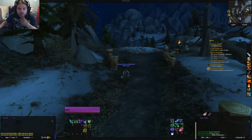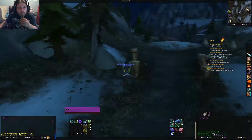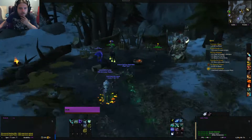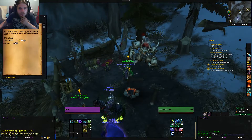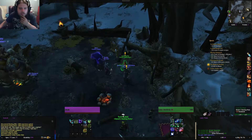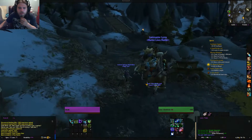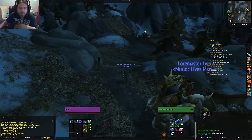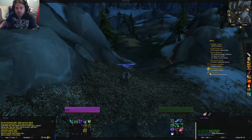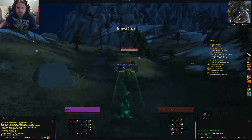I believe I'm completely missing where I'm supposed to go. No, it's around here somewhere — it's up on this rock, I think. There we go. You get used to the demon hunter — you zip around all over the place with that spell. I know it's supposed to be saved for fighting, but it just makes it so much easier to travel.